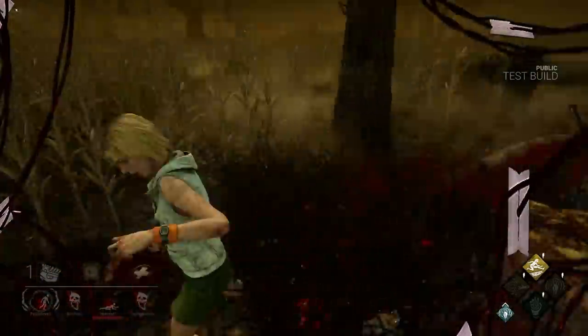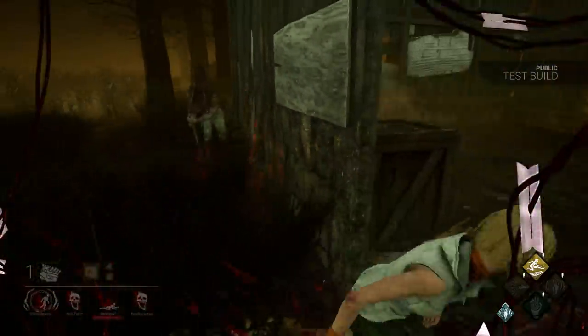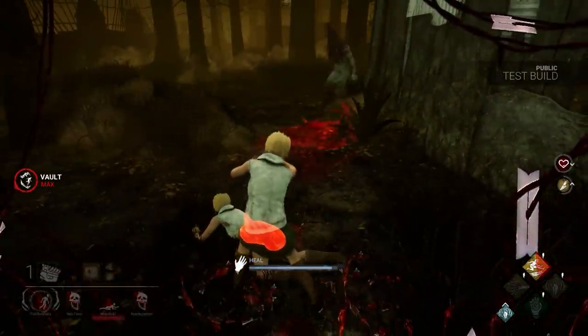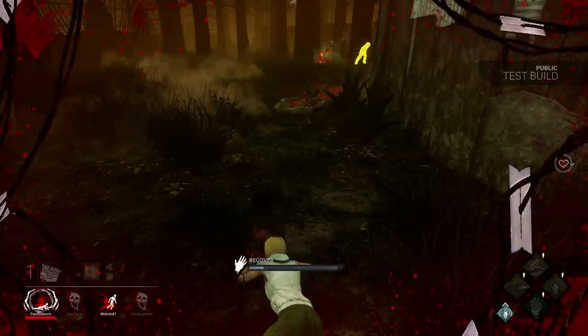Half of the benefits Soul Guard offers relies on the killer running a hex perk, and the endurance effect is only useful with the killer nearby when you get revived. And if the killer picks you up, as most killers do, then you won't get a chance to use this perk. This is probably Cheryl's best perk though, and while it's not bad, I'd probably still want to run a perk that's more reliable like Unbreakable.